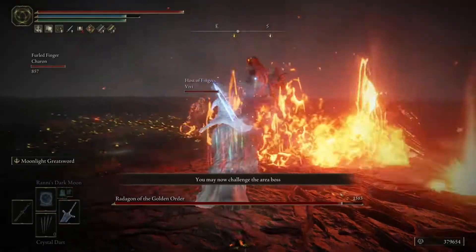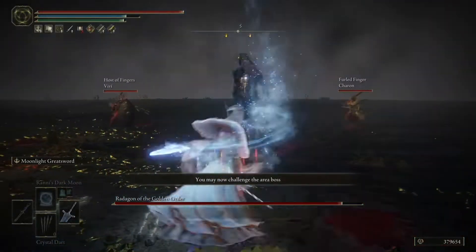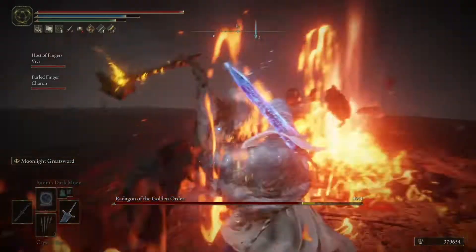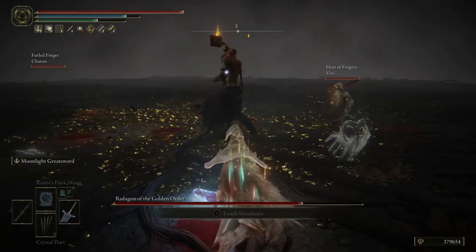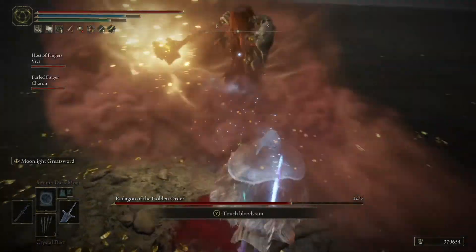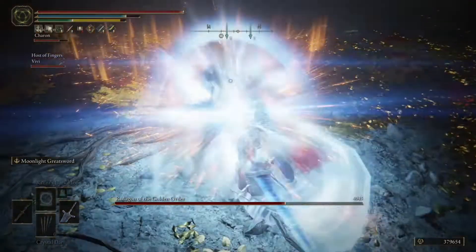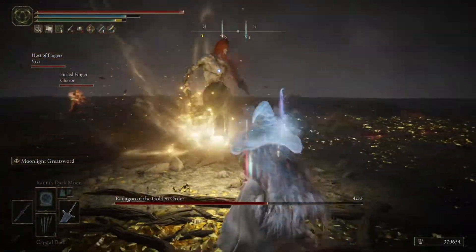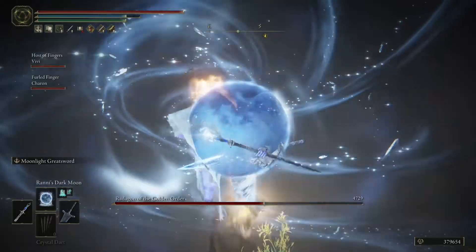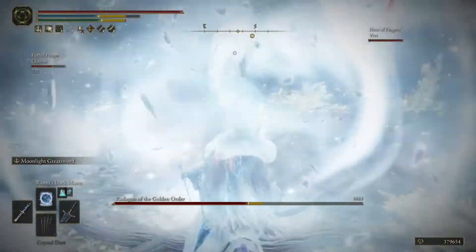Let's move on to the actual boss tips. Starting with Radagon — I wanted to show the sword up close first. I do suggest you try to get good using melee attacks and dodges before moving on to spell spamming. In my opinion, it's just a lot more rewarding when you can learn the boss's moves and take them on up close. This is one of my favorite things to do: you run away, cast Ranni's Dark Moon, and dodge his powerful attack.